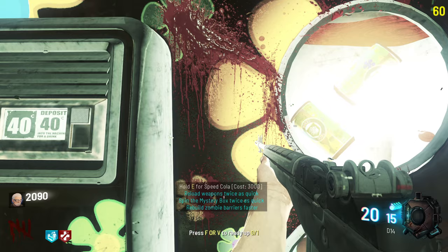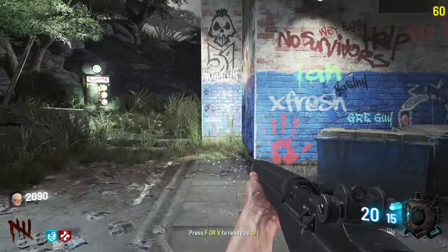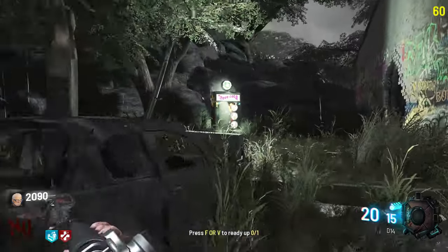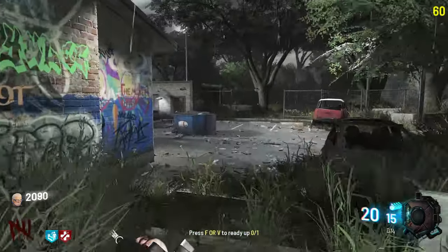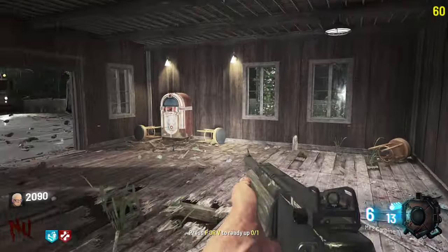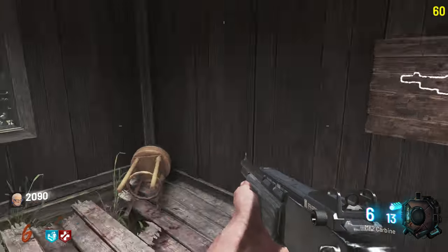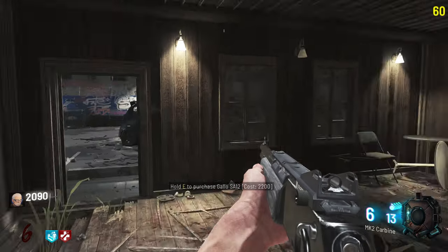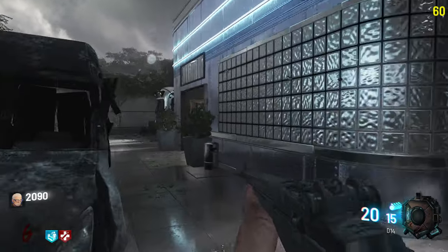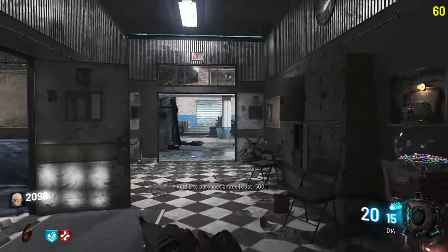Spin the mystery box twice as quick, rebuild zombie barriers faster — that's cool. We definitely want to get Speed Cola, I think it's 3000 which is normal. Speed Cola is one of my favorite perks for sure. There's a jukebox here — that's cool. I didn't mean to skip the round there but that's fine. We should probably get a little bit more ammo for this.